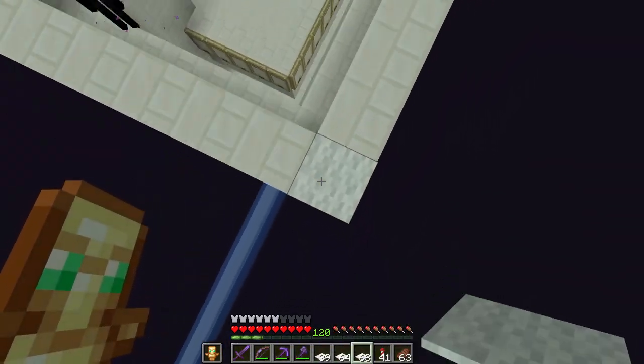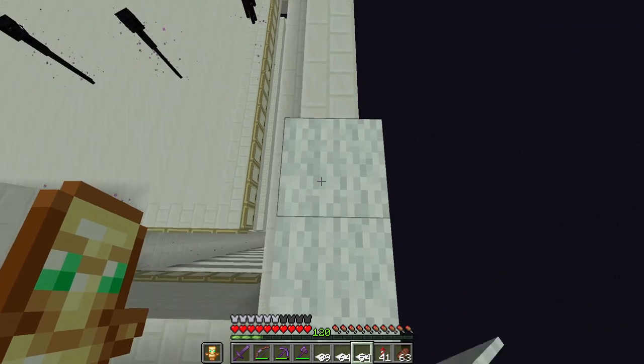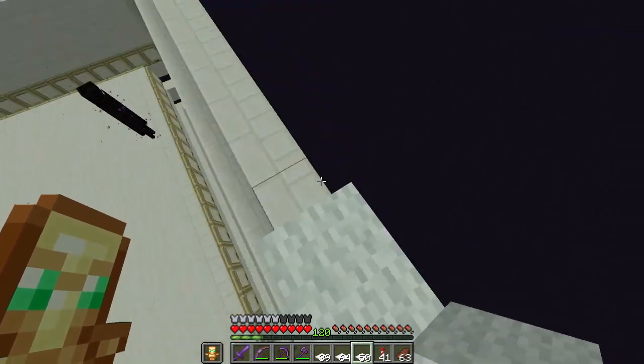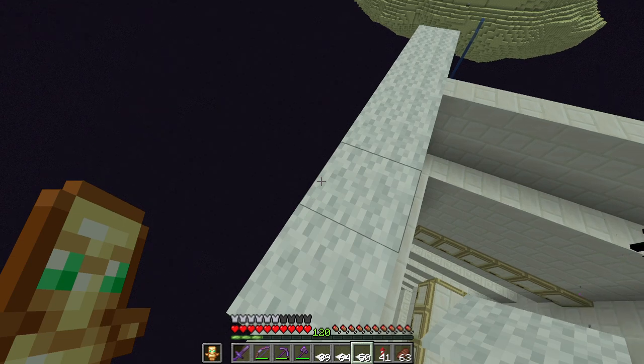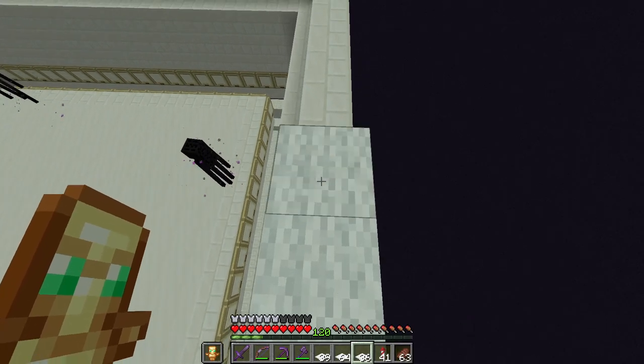We're going to put a double carpet up here. Normally I'd just use water to stop endermen from spawning somewhere, but because this is at the top of the build I don't want water flowing down, so I'll use carpets for the same effect.